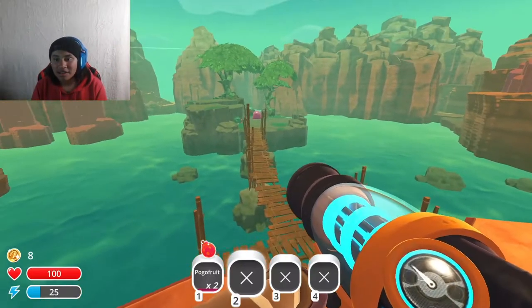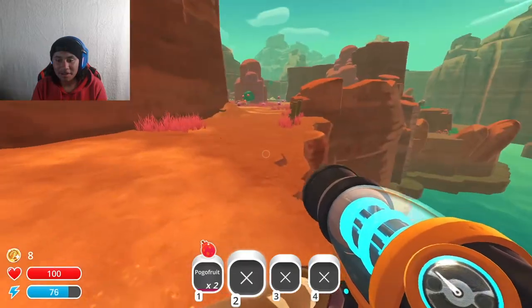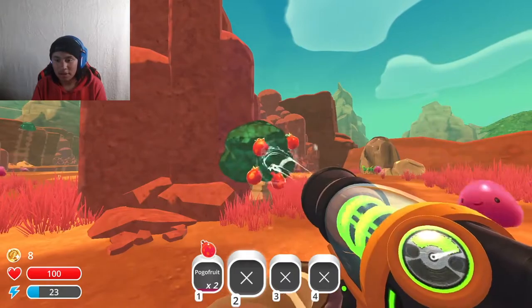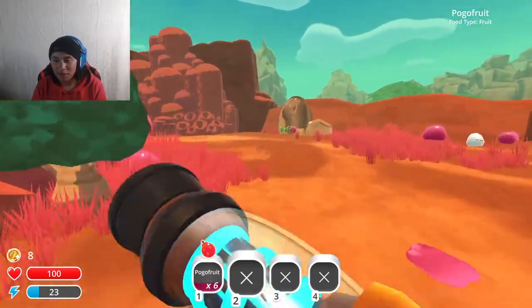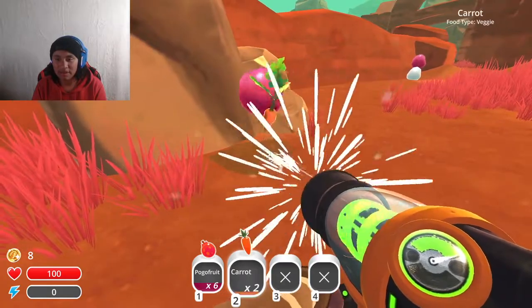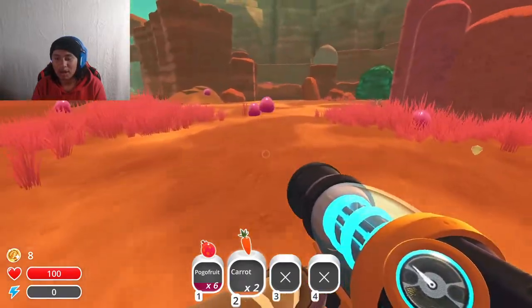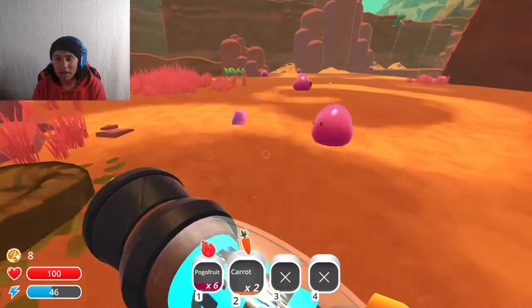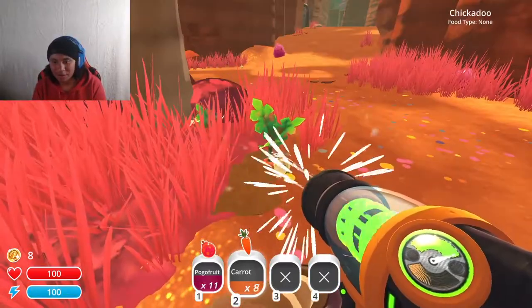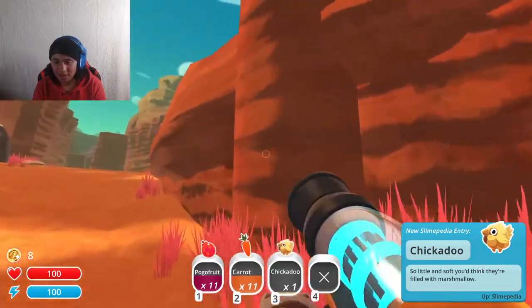That was a gold slime — are you kidding me? No, it went through a wall. Oh, that's the gordo slime. Okay, so gordo slimes — you have to feed them 50 units of food, but if you give them their favorite fruit it counts as two, so it's like 25 instead of 50 because one counts as two. Oh, chickadee!